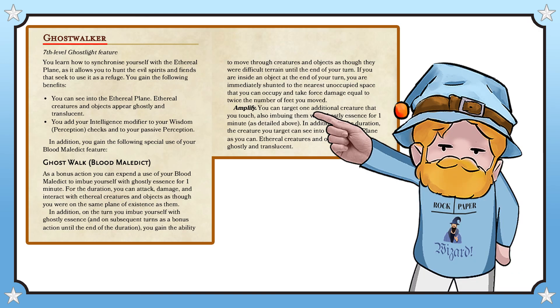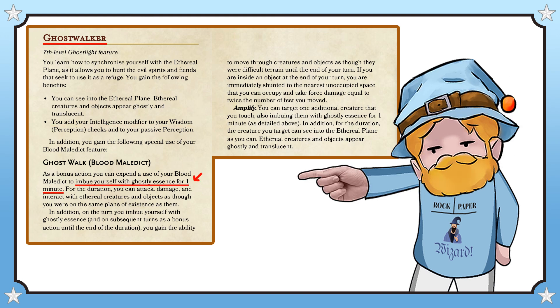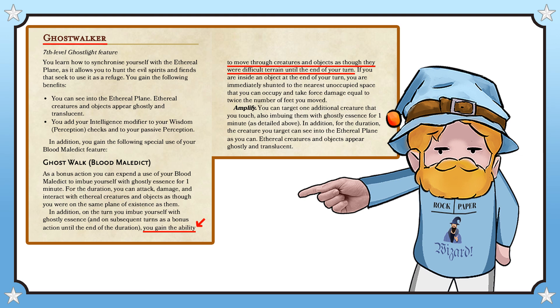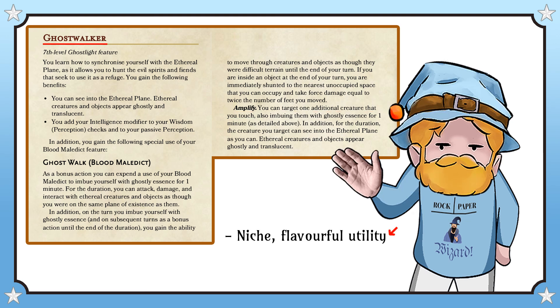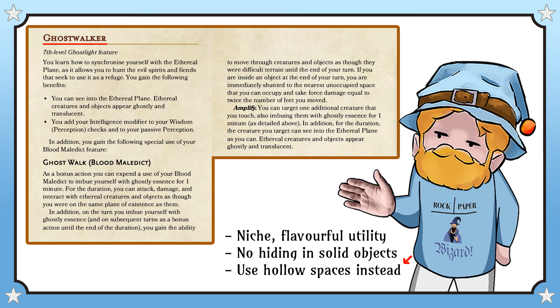The other subclass feature at this level is Ghost Walker, which allows you to see into the ethereal plane and helps you to be more aware of your surroundings. In addition, you get a special use of your Blood Maledict, where for one minute you imbue yourself with Ghostly Essence. This allows you to interact with creatures and objects on the ethereal plane, and you can use your bonus action to move through creatures and objects as though they were difficult terrain until the end of the current turn. Amplifying it allows you to imbue one of your allies with Ghostly Essence as well. This is fairly niche but flavourful utility, and you cannot use it to hide inside solid objects anymore, so you have to use it more intelligently.